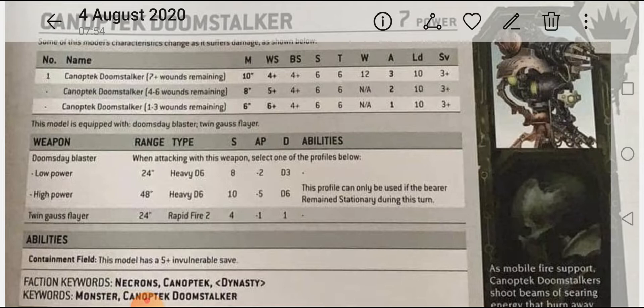In the four-to-six wounds bracket it moves eight inches, weapon skill five plus, ballistic skill four plus, strength and toughness six, two attacks, leadership 10, save three plus. In the final bracket of one to three wounds it only moves six inches, weapon skill six plus, ballistic skill four plus, strength and toughness the same, one attack, leadership 10, save three plus. So basically you want this model on as many wounds as possible.